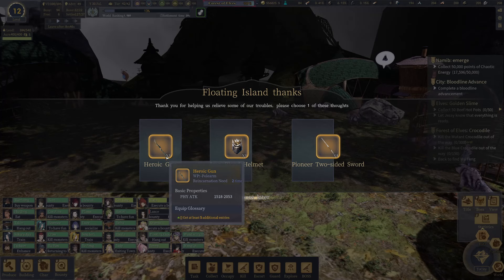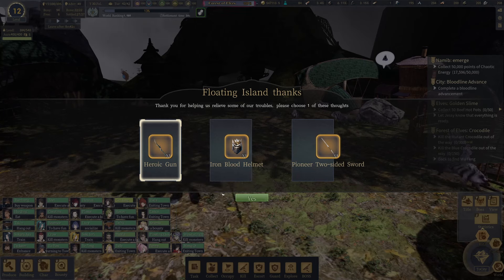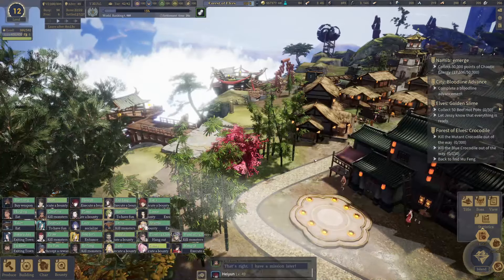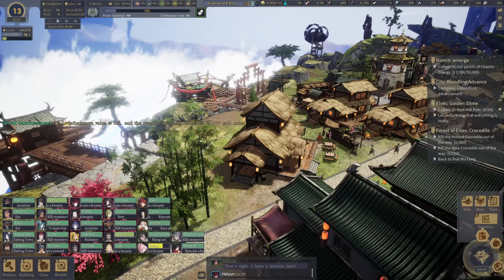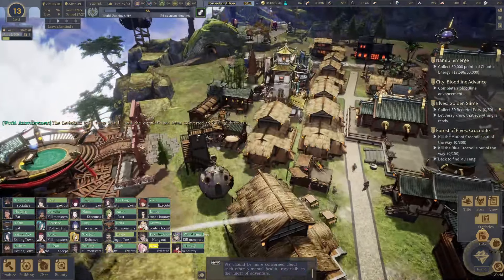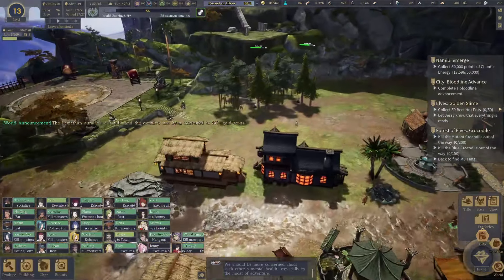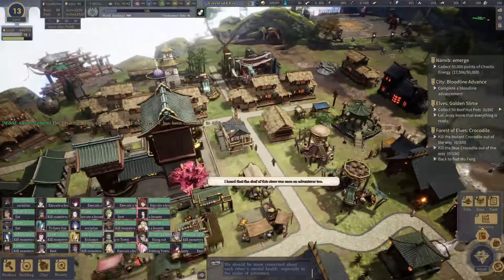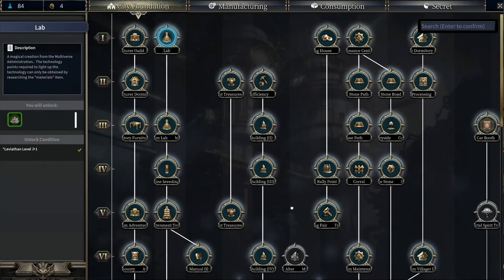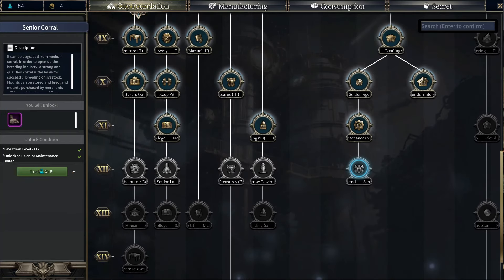Reincarnation needed two times — heroic gun. I know it's the one that you just pull. That thing hits hard. Two times reincarnate — I'm going to pick this. And I guess it's time to go up to the next level. Level 13. Feeding all that food — at least it doesn't punish you for feeding food like that to it. I'd rather it be the next level, because then we can get into the senior corral.